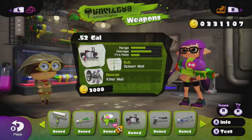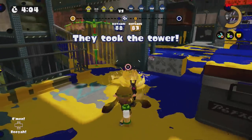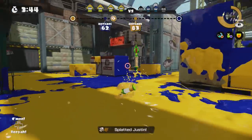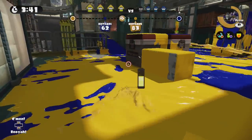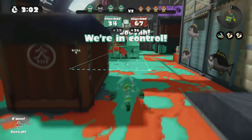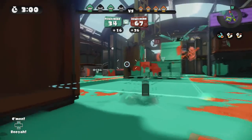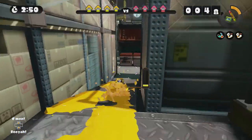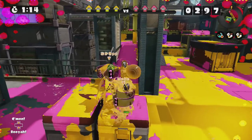There are also good sub-weapons that can apply pressure on this stage. The Splash Wall can cut off opponents approaching the left crates and force them to retreat and approach from a different route, shoot at it, or wait for the Splash Wall to end — but time is turf. Sprinklers can be placed on top of the U Tower to apply pressure to those approaching the tower or to maintain ink on the Splat Zone. The Seeker provides a quick and easy method of travel and defense through the narrow pathways on the sides.